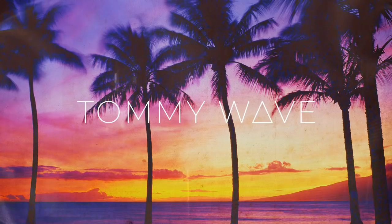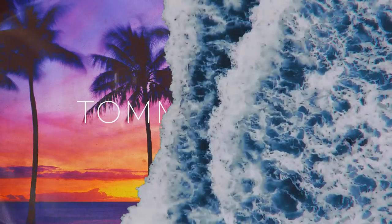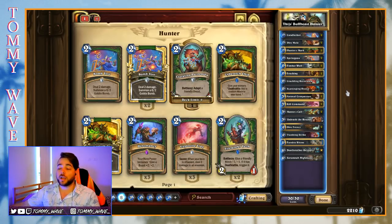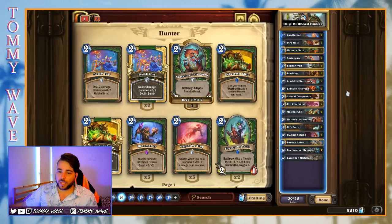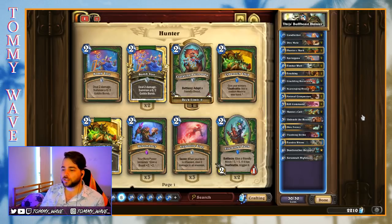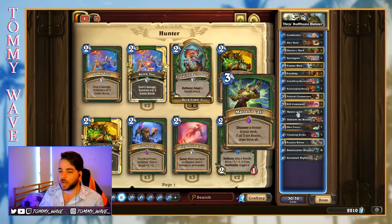Hello everyone and welcome back to another Hearthstone Deck Spotlight. My name is Tommy Wave and today we'll be taking a look at Tyce's Buff Beast Hunter. Hunter has been the new hotness with the latest expansion, getting a lot of fun new tools, but also being one of the higher recipients when it comes to the most recent nerfs — as in it got no nerfs. The class is still just as good, being one of the best aggressive decks and also one of the better controlling late-game value decks with Spell Hunter. What we have here is more in the aggressive mid-range category, and it's got a little bit of a late-game plan with Master's Call and Dire Frenzy.